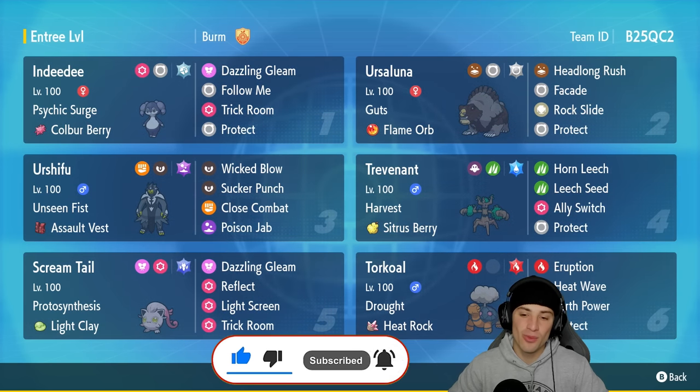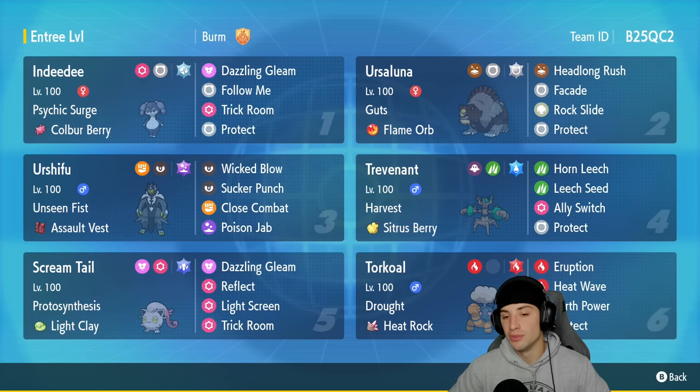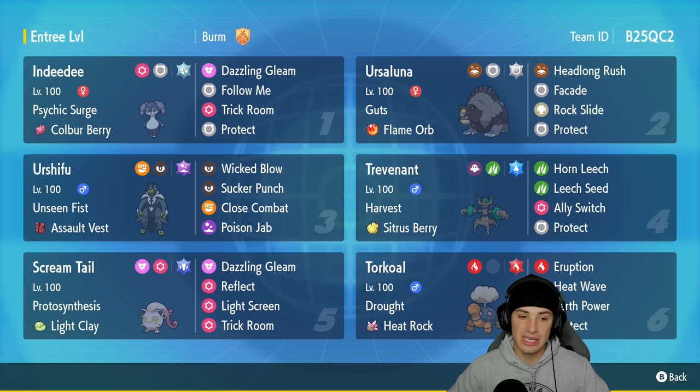This team was created by PokeBerm — huge shout out to PokeBerm. If you want to check out this team in more depth or get the Poke page for the squad, the link is in the description below. This team features a lot of standard Pokemon for trick room: you've got Indeedee, Ursaluna, and Torkoal. The trick room setter is Screamtail — you can lead Screamtail with Torkoal, protect Torkoal, pop trick room, and then set up Reflect and Light Screen.